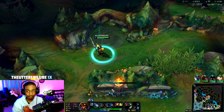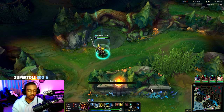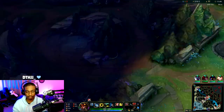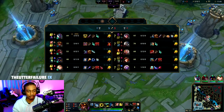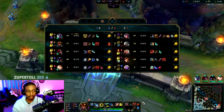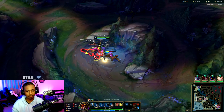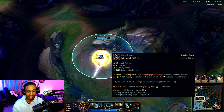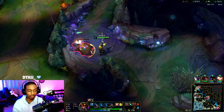We're pretty even in farm but an early dragon lead is huge. We should just be playing around Rift Herald in all reality. I have a gold lead, so I might be able to counter-jungle Kane knowing he doesn't have Red form. My Gorerinker doesn't do too much damage to minions, but it'll give us the healing to win the 1v1s.